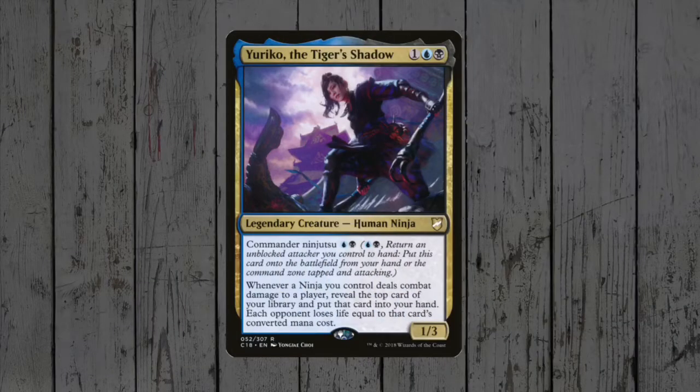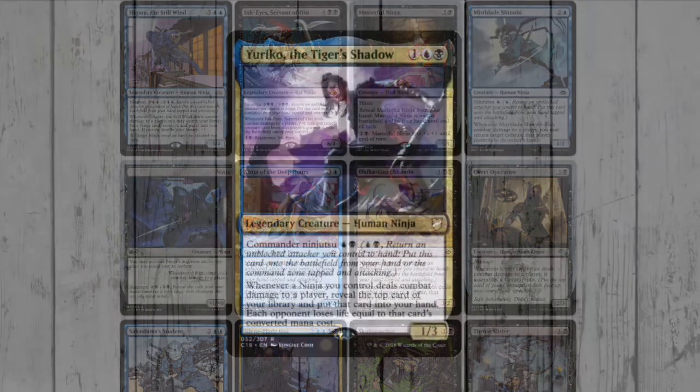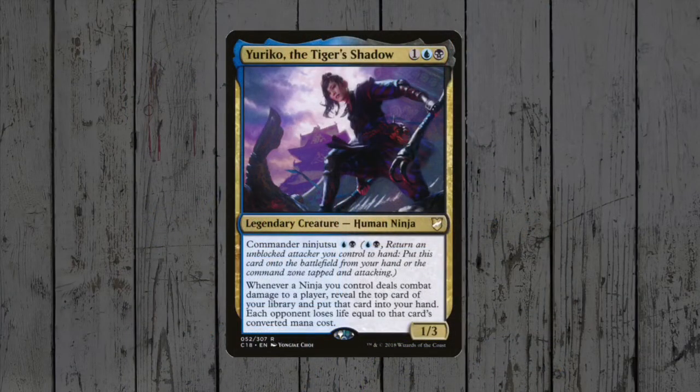The only drawback here is the lack of other ninjas — there are currently 13 others available, and 2 are from Unstable, so that's not a whole lot of support, meaning a true ninja tribal deck still isn't really possible. Come on, return to Kamigawa!